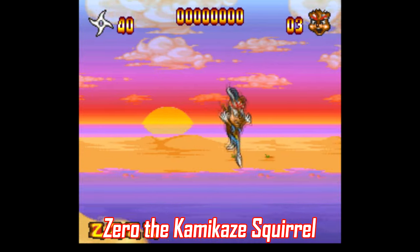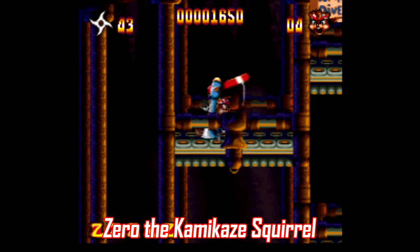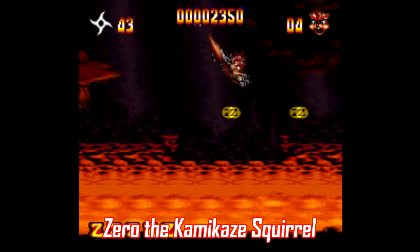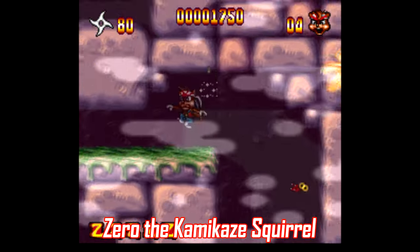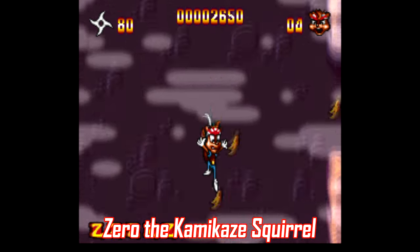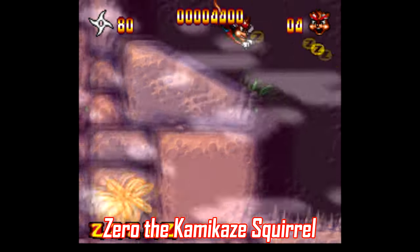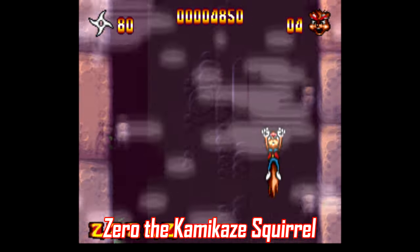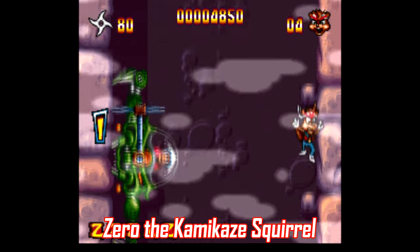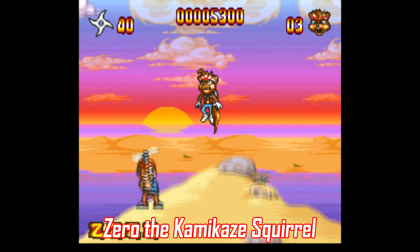Number ten: Zero the Kamikaze Squirrel. Yes, another mascot platformer. It's so easy to ignore these on sight because there were so many of them, but this is another one that's surprisingly pretty good. This is a spinoff of the Aero the Acrobat series, and Zero controls a bit like Aero does but with a lot more abilities. He can double jump, throw projectiles, flip, and do a couple different dive attacks, and the huge level design gives Zero tons of room to do all this stuff. This is a quality title — too bad the cartridge is insanely overpriced, though.